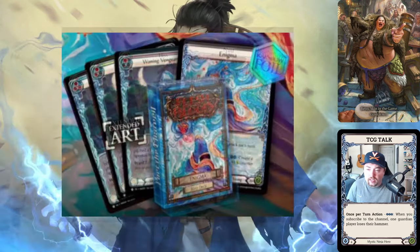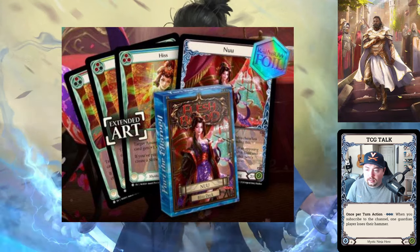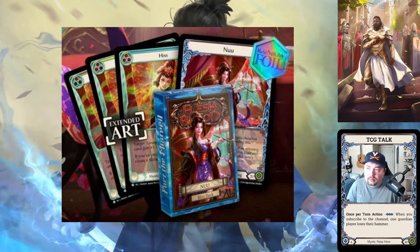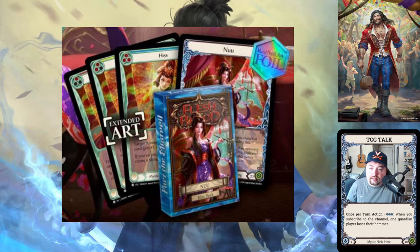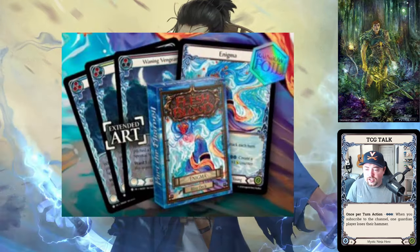My final guess is: 'target assassin attack action card gets plus one' — with the higher pitch versions giving more — and 'if you pitched a blue card this turn, create a Slither.' That's my strongest read on what Hiss is going to be.